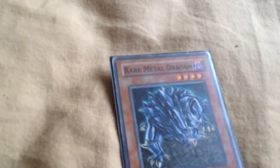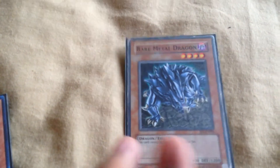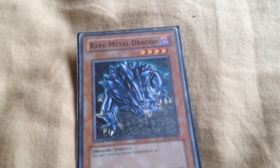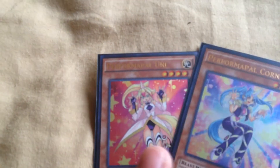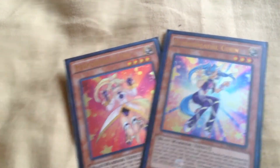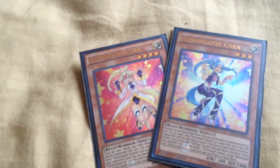For the side deck — first I have Yubel Metal Dragon, which isn't a pendulum monster, but if you get him out he'll be strong. I had a little idea for him but decided to scratch it. Also in the side deck: Performapal Pendulum Sorcerer and Performapal Coin Dragon — pretty cool cards. I also have the manga versions from the Arc-V manga.